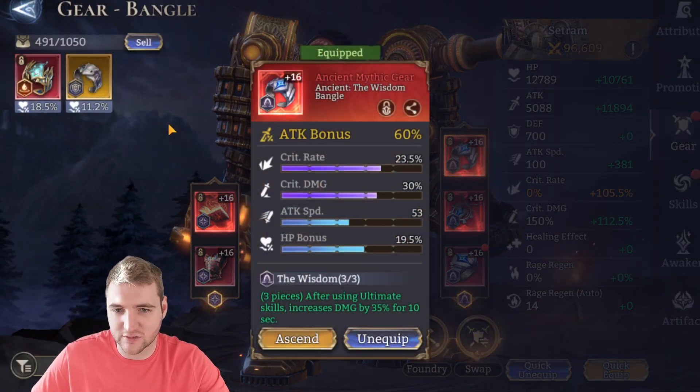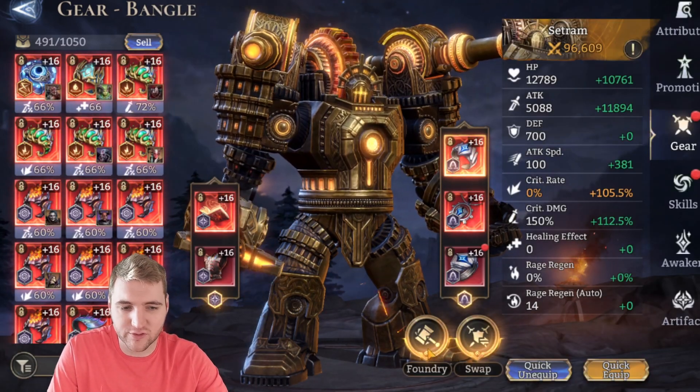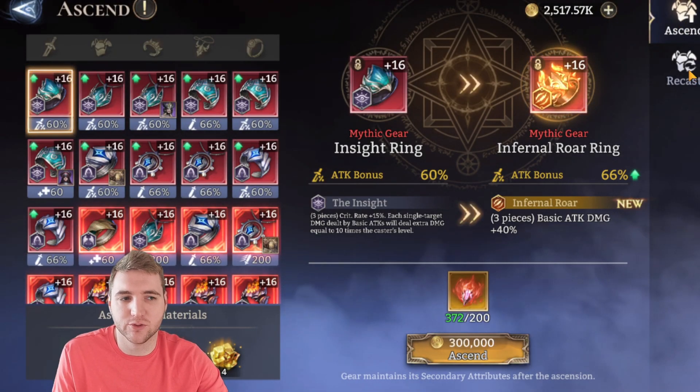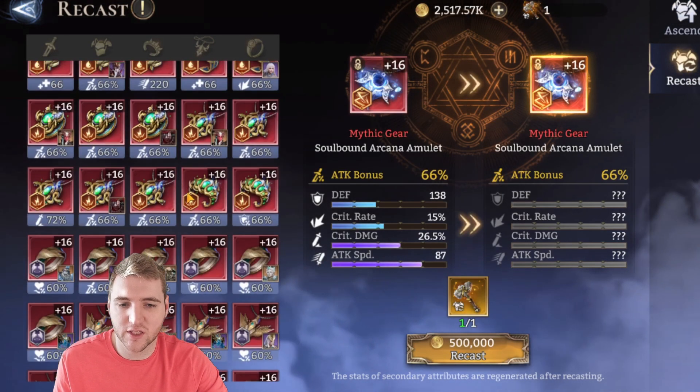Let's look at the other not-so-great things. This is of course the forerunner server, but let's have a look at the actual foundry system. If we go to gear, we can go to foundry right here. You can see there is an ascend and there is a recast now on the right as well. So we go to recast — this is the new UI they've got. We can recast gear.